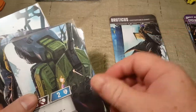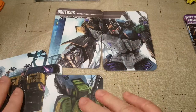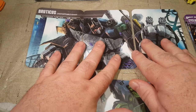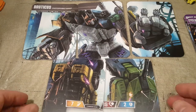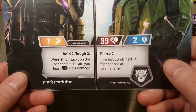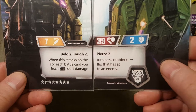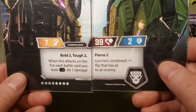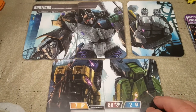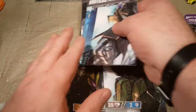Let's get a look at what Bruticus looks like. Bruticus is three wide on top and two wide on the bottom. His attack reads: Bold 2, Tough 2, Pierce 2. When this attacks on the turn he's combined, for each battle card you flip that has at least a Black Pip, do one damage to an enemy. That is a really beastly combiner, and I'm a big fan.